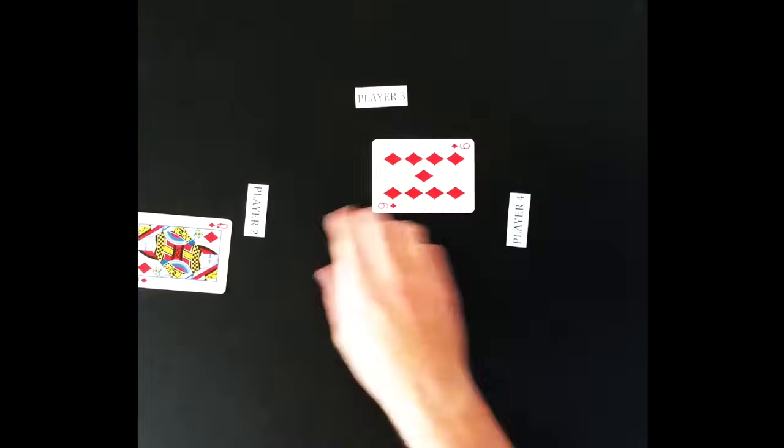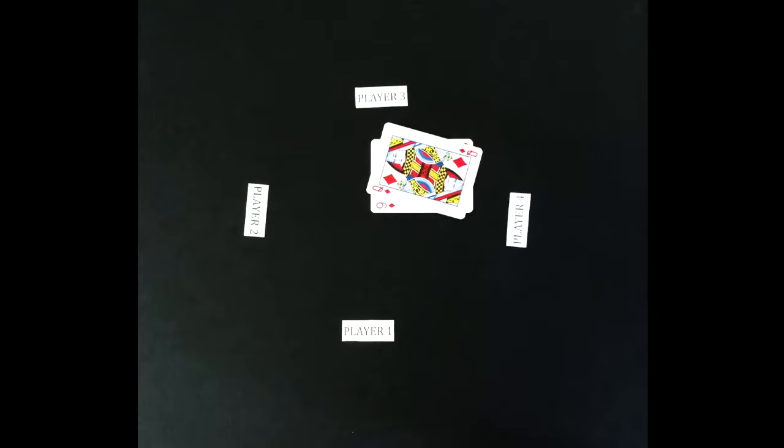Player 4 makes the final attack and player 2 can defend it. Because both players ran out of cards on the same turn, this game ends in a draw.